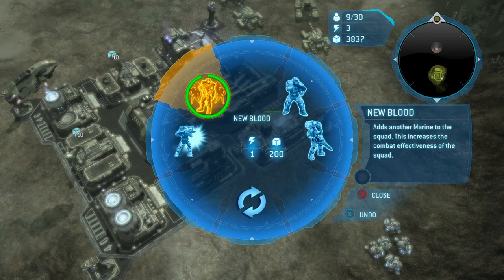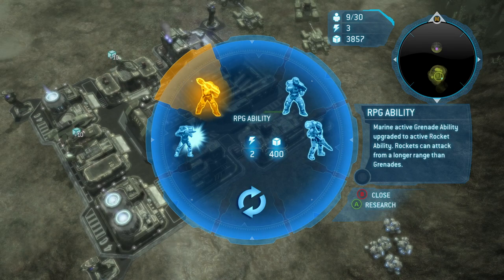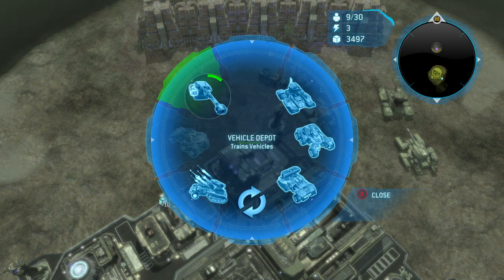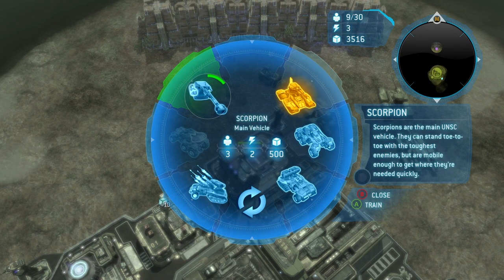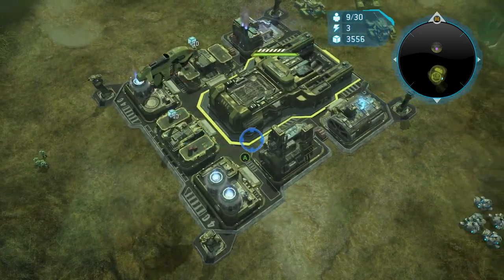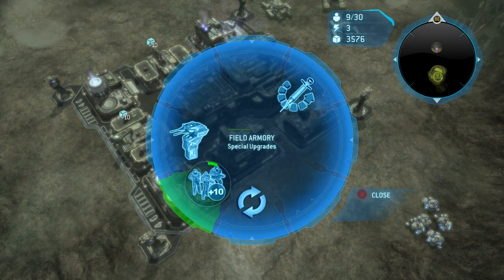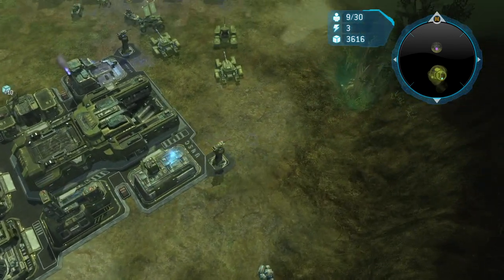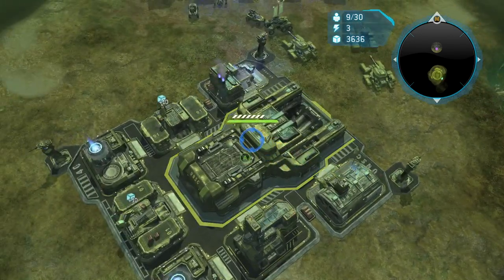Deflection plating researched. New blood researched. Reserves researched. Going up to plus 10. We've already got all our turrets pre-built, but are we going to be attacked at all? Do we need to bother looking at the turrets?